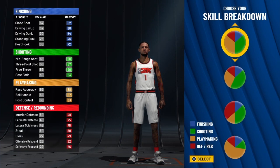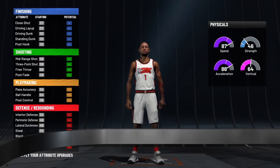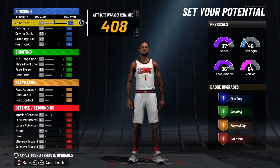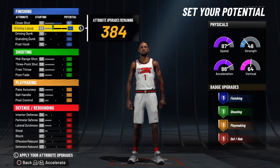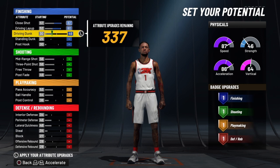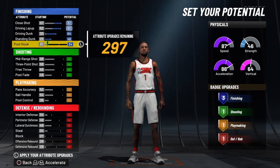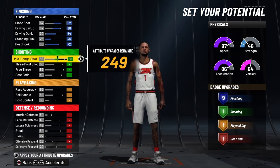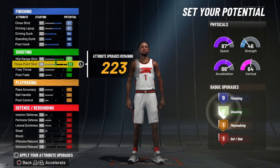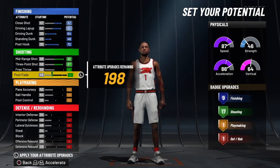We're going to go with the playmaking and shooting pie chart, and we're going to go pure speed. Then we're going to max out his close shot, driving layup, driving dunk, and standing dunk all the way up. We're going to go all the way up on his post hook, then bring up his mid-range and his three-point shot. We're not going to put anything on fadeaway or free throw.